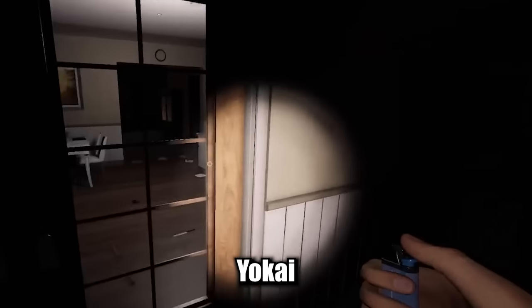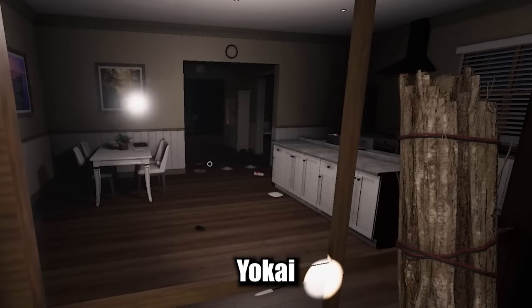I'll show you footage of what a Yokai would look like during the test. Step one: insert face into door. Step two: wait for ghost to hunt. Step three: hope it doesn't find you.